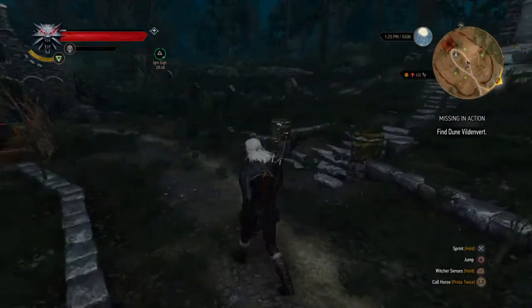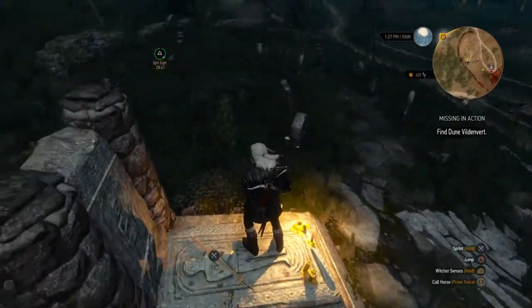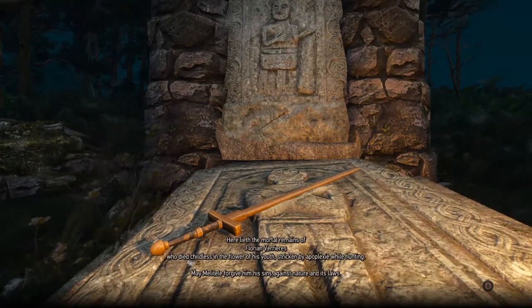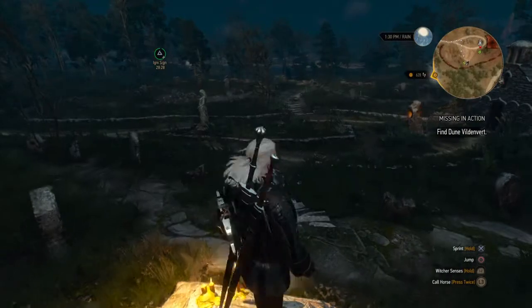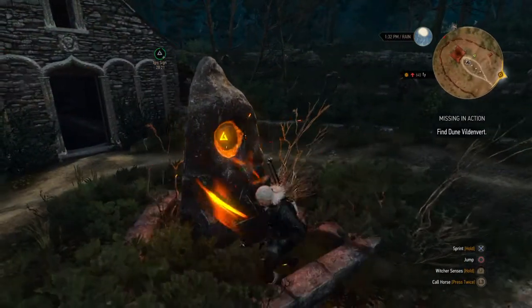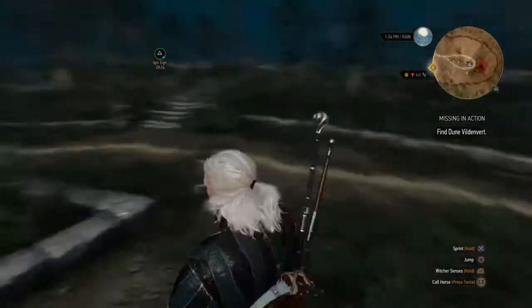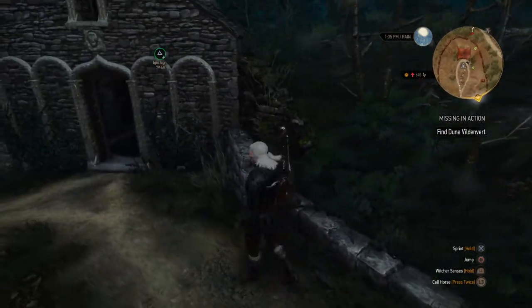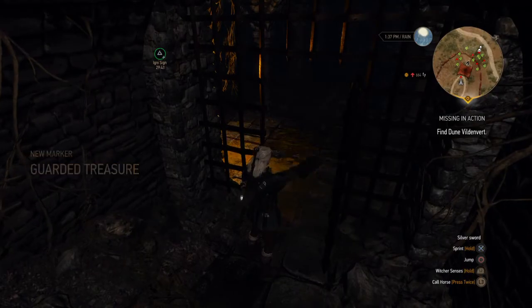Buff balls. Well, that's sad. Can we draw from it? Can we get another ability point? Oh, I see what happens — basically when you draw from it you get a temporary boost. I understand. Guarded treasure — let's go check it out.